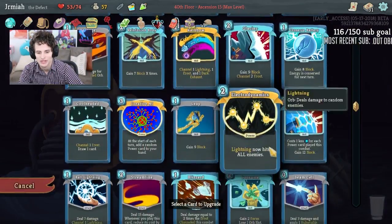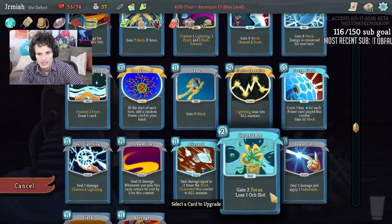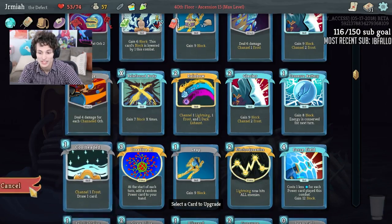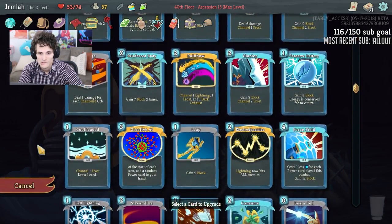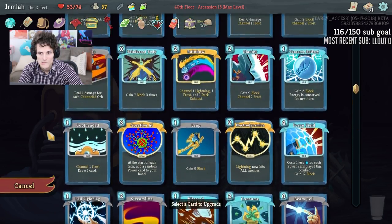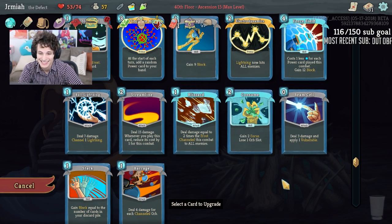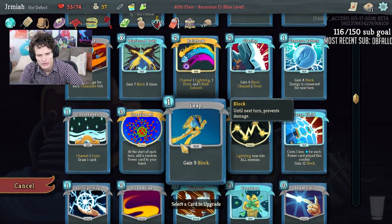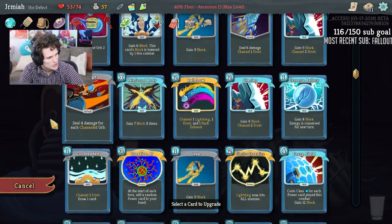What do we want to upgrade that helps us before Apotheosis hits? I would say Electrodynamics or Cool Headed for the card draw. Maybe Reinforced Body for better block. Beam Cell for the vulnerable — nah. My deck is kind of loaded. I don't really like Rainbow — well, I like the fact that Rainbow exhausts itself because I'd rather keep using my other cards. I think Cool Head is fine for the card draw.